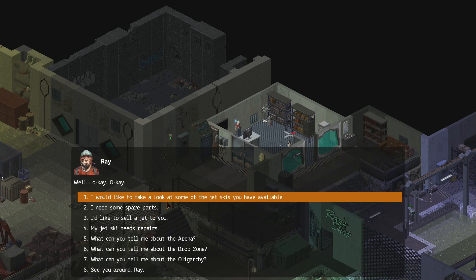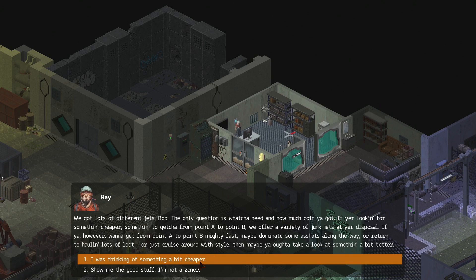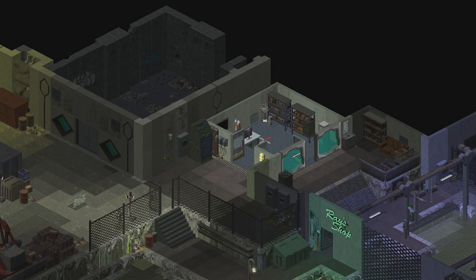Now, Bob, I'm not buying junk jets, so you know — only quality jets. If you got a nice ride, just bring your jet inside and we'll take a look at her. There's buttons by the jet lift you can use to raise and lower the gate. I had heard that you can make ridiculous amounts of money by selling jets. I would like to take a look at the jet skis you have available. We got lots of different jets, Bob — the only question is what you need and how much coin you got.